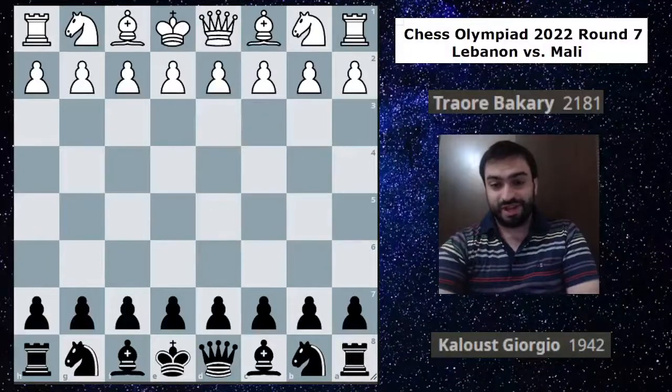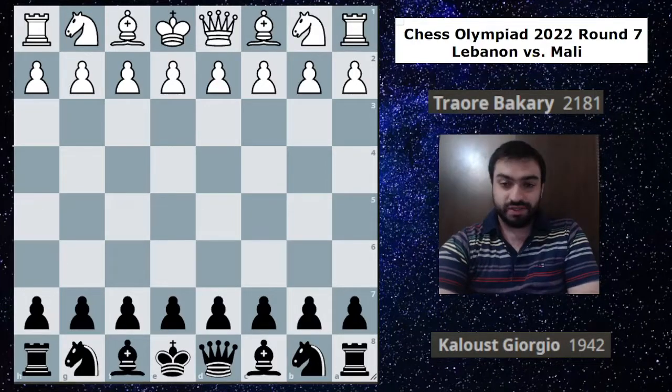Hello everyone, we're back here with round seven of the 2022 Chess Olympiad. Lebanon is facing off against Mali — quite a good team — and yeah, we're the favorites here, but of course it wasn't going to be easy. Without further ado, let's take a look at the games.